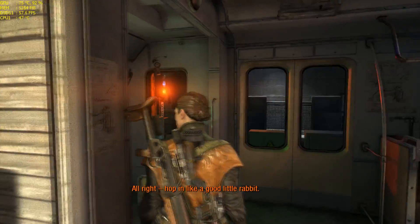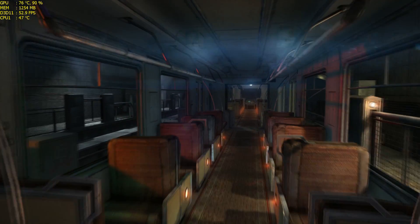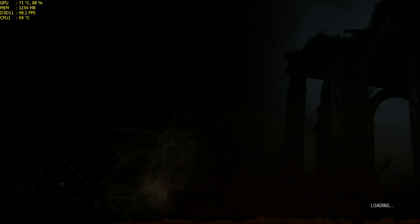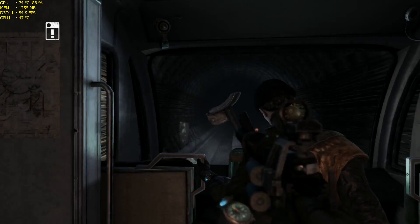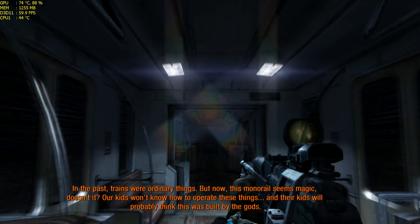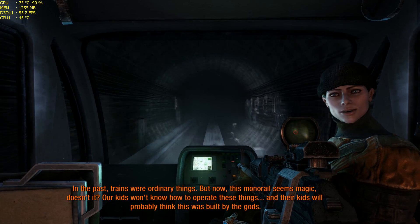All right. Hop in like a good little rabbit. Well, we've worn this place out. Let's move. Just a year ago, I stood on top of the TV tower. In the past, trains were ordinary things. But now, this monorail seems magic, doesn't it? Our kids won't know how to operate these things. And their kids will probably think this was built by the gods.